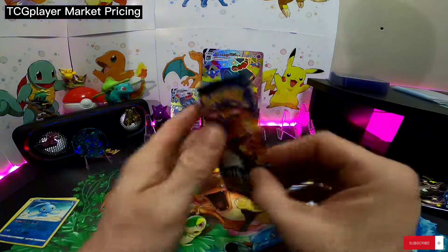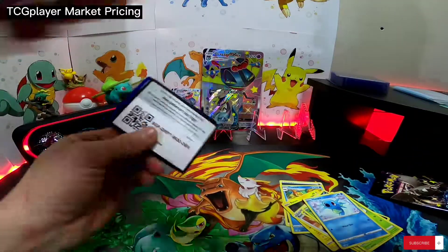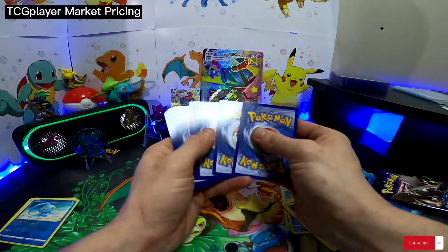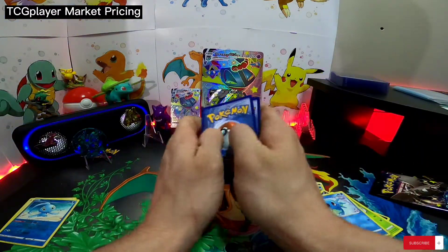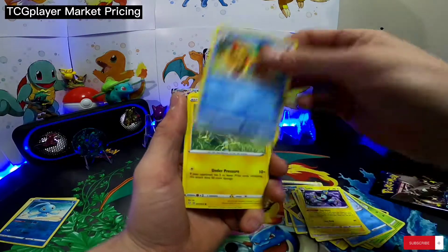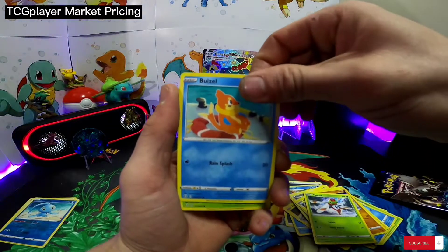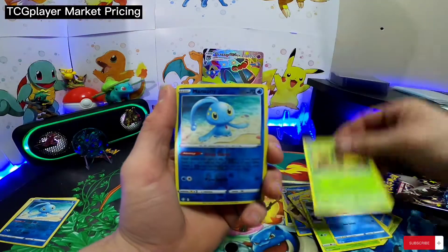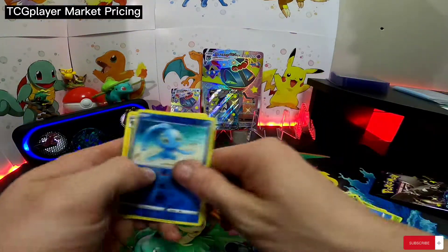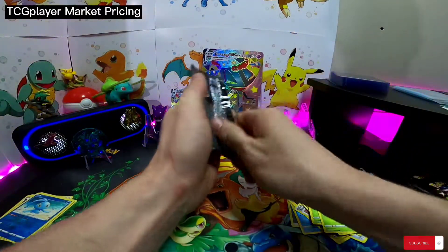Alright, we got the Zard pack here. Rusted Sword, Luxio, Floatzel, Shinx, Trappinch, Yanma, Buzzwole — I don't know — Rookidee, another Reverse Manaphy, and a Hollow Luxray. Alright, pack three of seven.